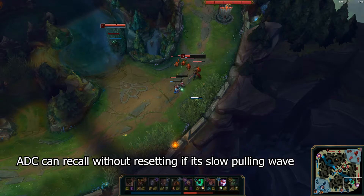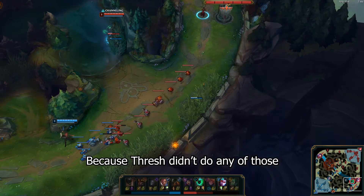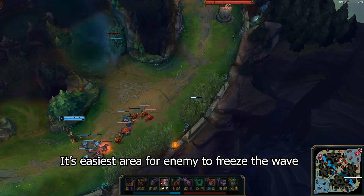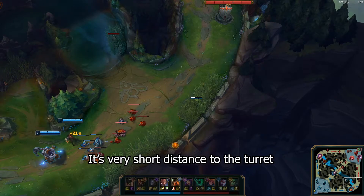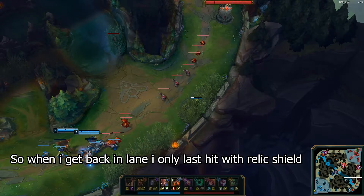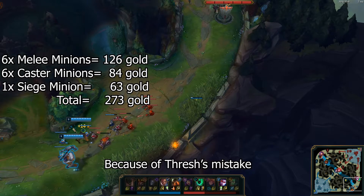The ADC is good to recall if the minion wave is a slow pulling wave — this way the minions aren't going to burn by the time the ADC gets back into the lane. Because Thresh didn't help Vayne push the wave or ping Vayne back earlier, the minion wave is stuck in the uncomfortable zone — one of the easiest areas to freeze and vulnerable to ganks. For us, even without my presence, Lucian is safe. It's a very short distance to the turret and it's a pulling wave so he's not going to overextend. We practically burned the siege minion wave plus an extra wave whereas we missed out on none. That's almost an extra kill for us just because of Thresh's mistake.